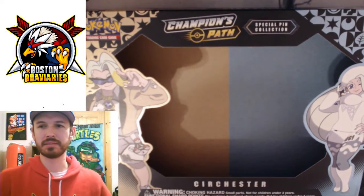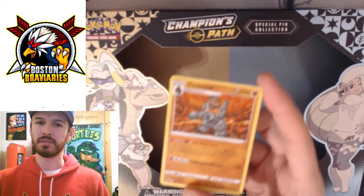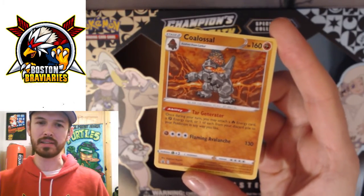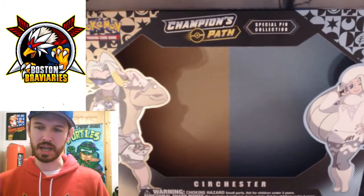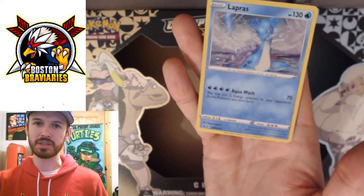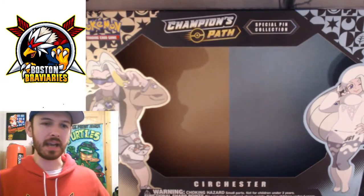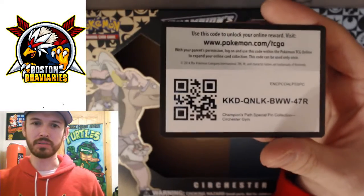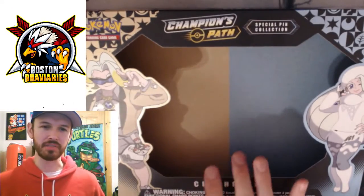Next we got the promo cards. We got Colossal - look at that, that's the derpiest Colossal I've ever seen - and we got the ever majestic Lapras. Beautiful. And guys, we got this lovely code card for you as well. Make sure to redeem that. Thanks for watching the video.